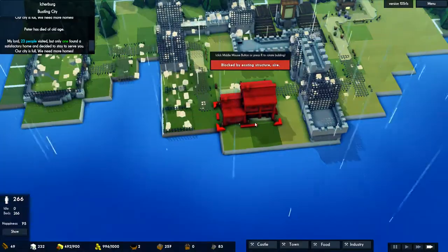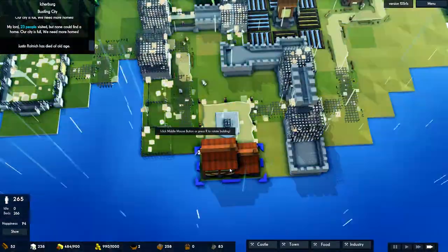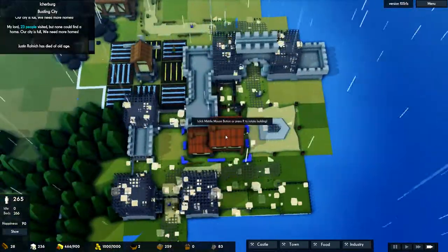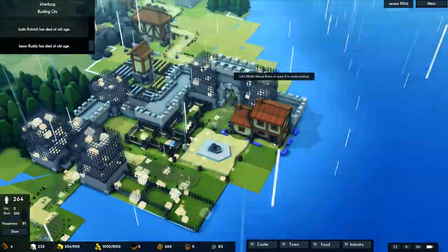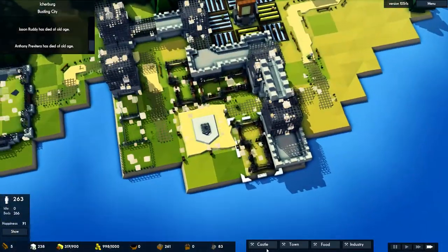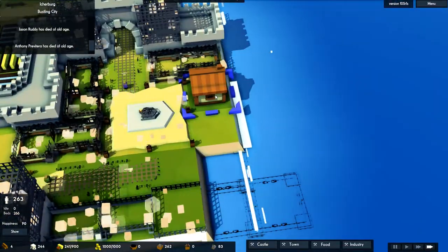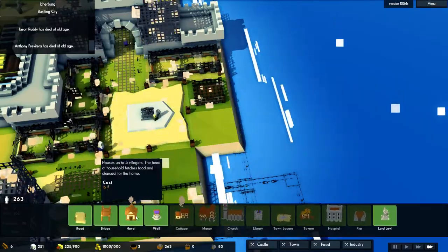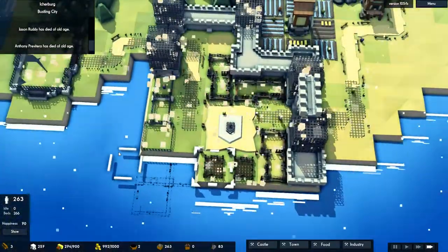We are desperate for housing there, basically. So let's get some cottages on the go — some cottages on the edge of the land here. Or are we better doing them here? Yeah, I think that's probably better, isn't it. And then there — we'll do a couple of little hovels on the water's edge, because that seems a little bit more realistic.